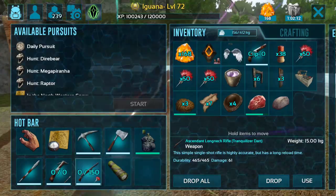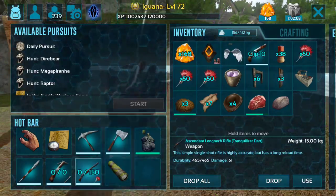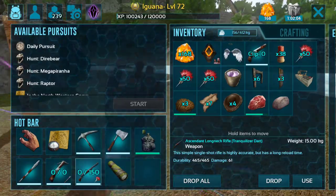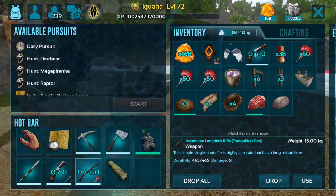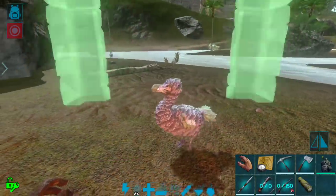I also re-ran the lava cave a couple of times, and on my second or third try I got this ascendant long neck rifle, and on another one I got a mastercraft. So we do have this ascendant rifle — it's not the best ever but it is pretty darn good and I will take it.